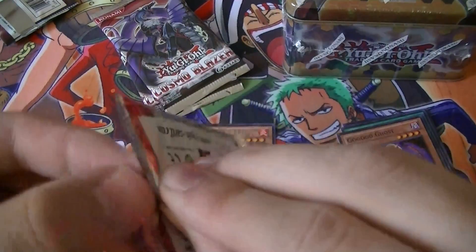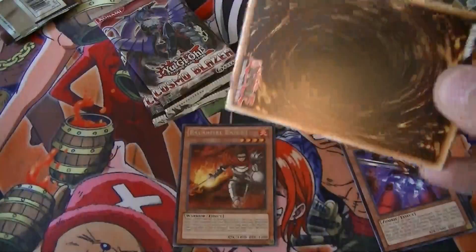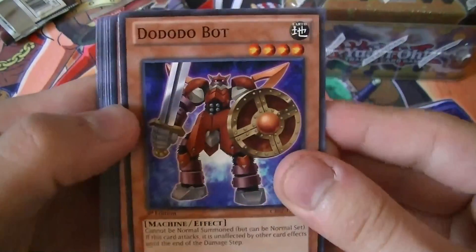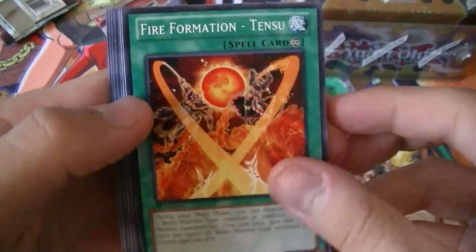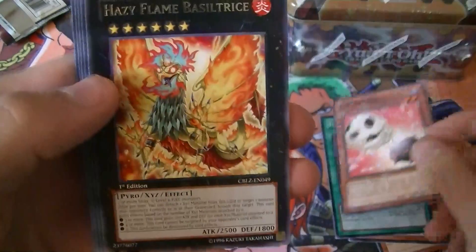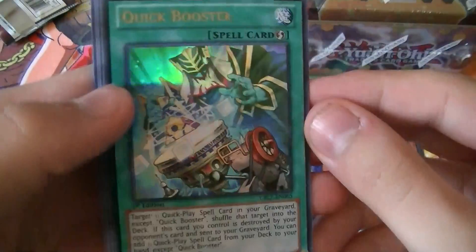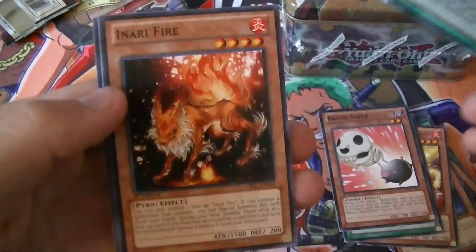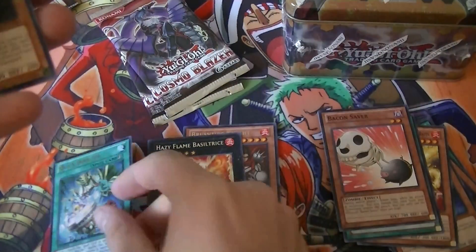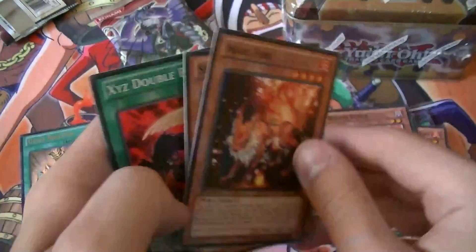I don't know if I'm going to be doing a Number Hunters box opening any time soon, but I'm thinking maybe I might do a Judgment of the Light box when that comes out. Second pack: Do Do Do Do Bot, Brother of the Fire Fist Raven, Fire Formation Tensu, Bacon Saver, a Rare Hazy Flame Basil Trace, an Ultra Rare Quick Booster, Denari Fire, Spear Shark, and Xyz Double Back.